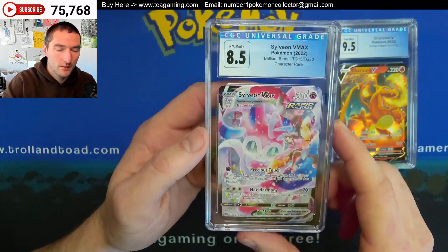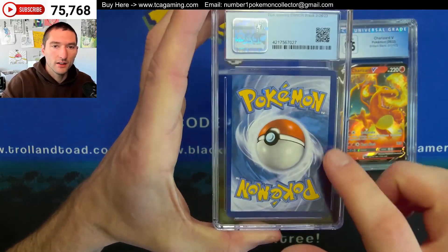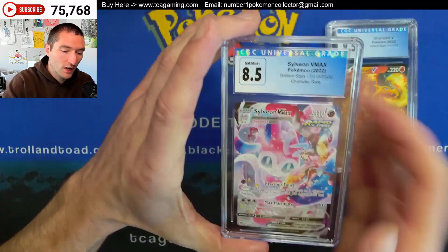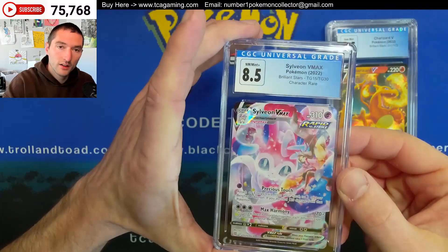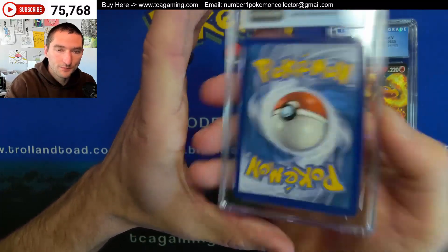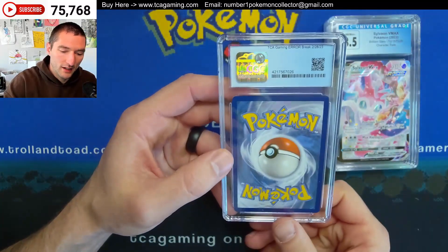Pulled the 8.5 on the Sylveon VMAX. That centering, you know that's what got it. You can see how bad the right and the bottom side are compared to the other two. On the front, you really can't see it at all though. Although there might have been a white dot or something in there. Still, a near mint mint plus is an 8.5 — sometimes people do forget that.